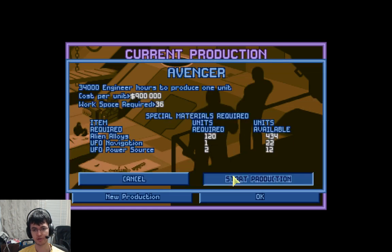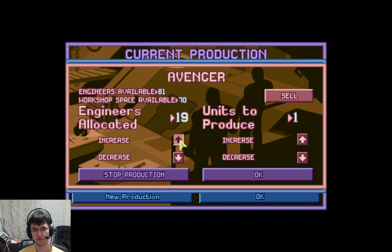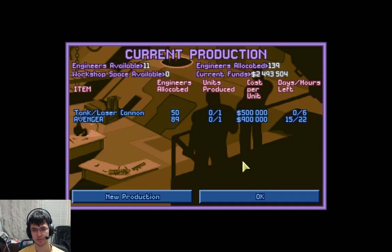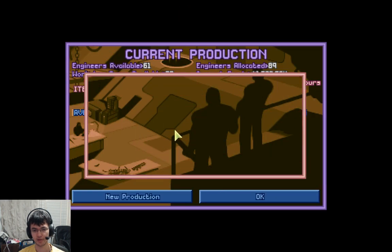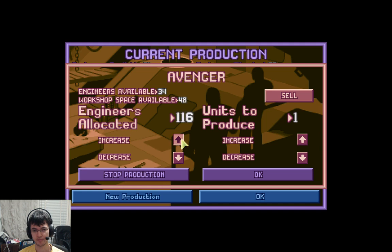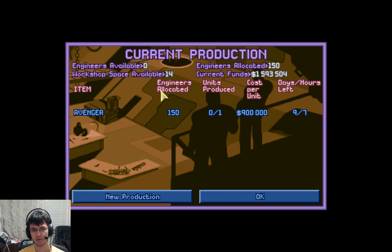It doesn't cost Illyrium — okay, that's good. Not quite enough space in there. Yeah there is. There you go. And there's some space left over, so we can get more engineers.